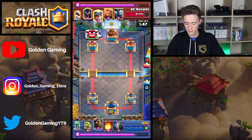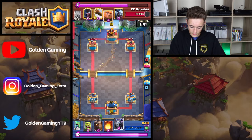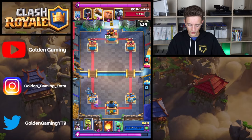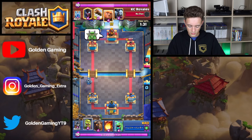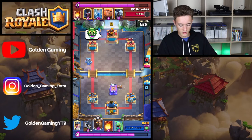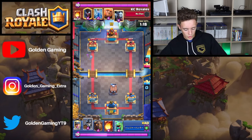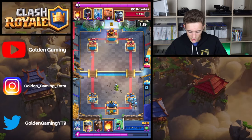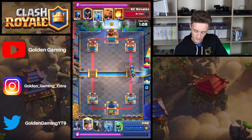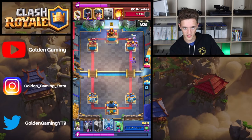Both players just kind of sitting here resetting. Both players are going to get back to 10 elixir. KC is going to send the Miner. Another Lava Hound may come in front of this Mega Minion. Log is going to be cycled for KC. Mega Minion going to get one shot on that left side tower. Both players kind of just sitting here. Minion Horde going to come out from that Goblin Cage. Minion Horde going to get wiped by that Fireball. Minion Horde does actually tank for one guard, so the Minions do come down to finish them all off.